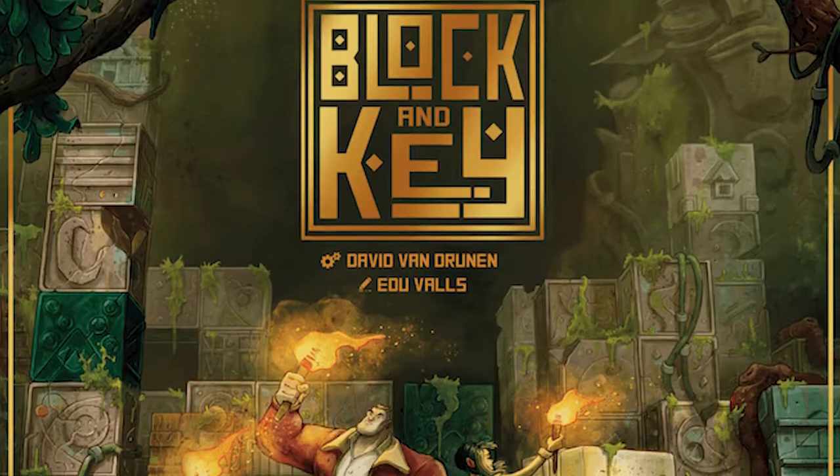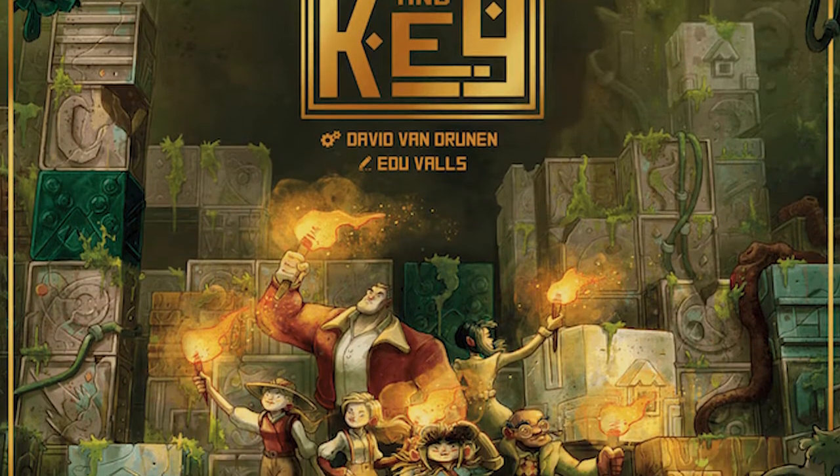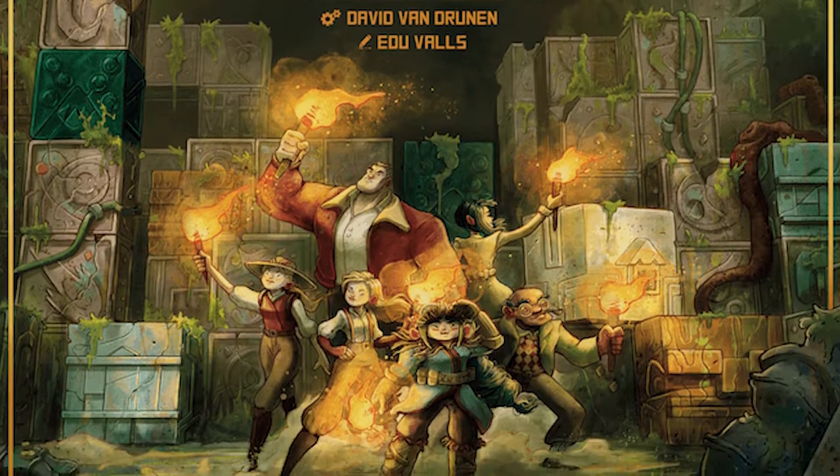Welcome back to the Unfiltered Gamer board game review for Block and Key by Inside Up Games. Block and Key plays 1 to 4 players, takes about 20 to 40 minutes to play, and is for ages 8 and up. You are going to be an adventurer in both a 2D and a 3D realm.